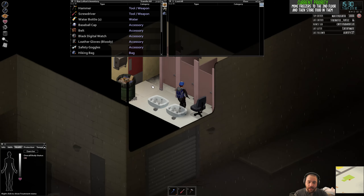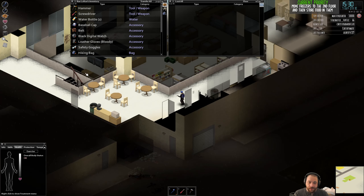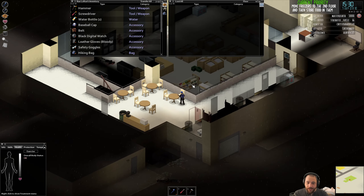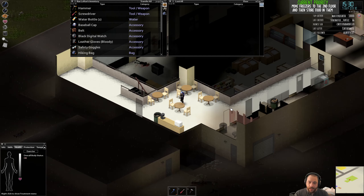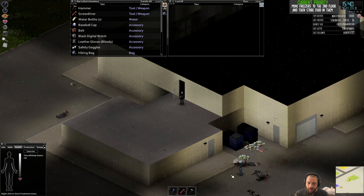Is it worth blocking the stairs with something until I get a sledge? Possibly, once I have sheet ropes. If I put a bunch of furniture or build a wall in front of the stairs and then hang sheet ropes over the ledge, that would give me the ability to prevent zombies from easily getting up here. The caveat is I can't really see below me — there could be zombies directly underneath me under the balcony and I wouldn't know it unless I climbed over and was shimmying down a rope, and they'd grab me as soon as I got down. Generally I like to have sheet ropes on the outside like this because I can actually see the zombies coming.